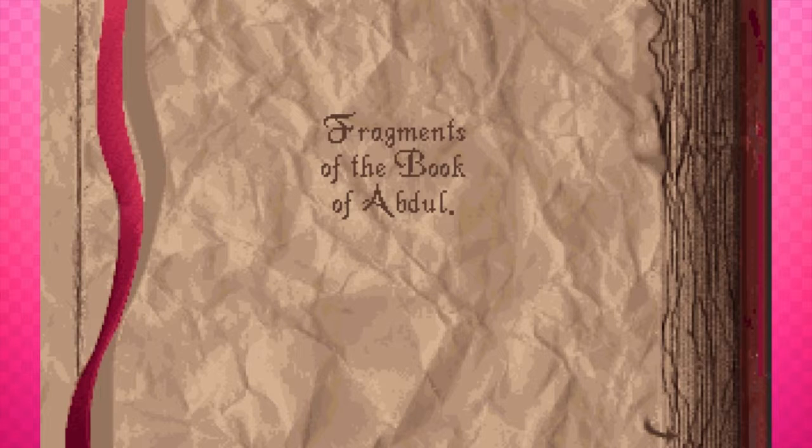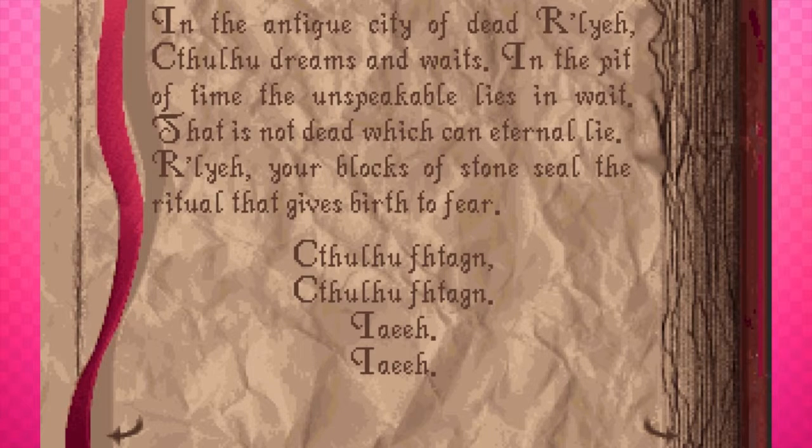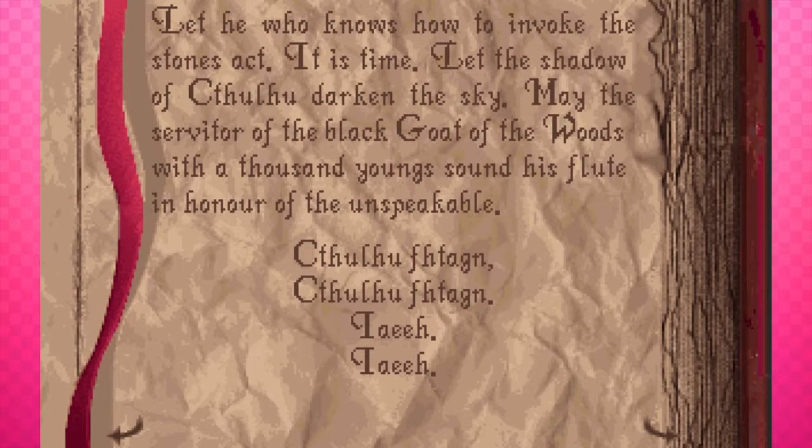Fragments of the Book of Abdul. 'In the antique city of Dead Rulia, Cthulhu dreams and waits. In the pit of time the unspeakable lies in wait. That is not dead which can eternal lie. Your blocks of stone seal the ritual that giveth birth to fear. Cthulhu Fhtagn! Let he who knows how to invoke the stones act. It is time that the shadow of Cthulhu darken the sky. May the servitor of the Black Goat of the Woods with a thousand young sound his flute, in honor of the unspeakable — Cthulhu Fhtagn!'